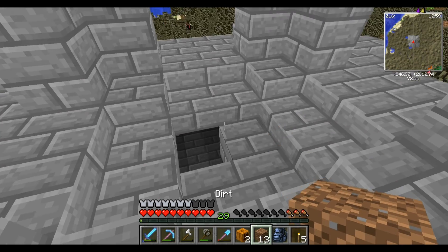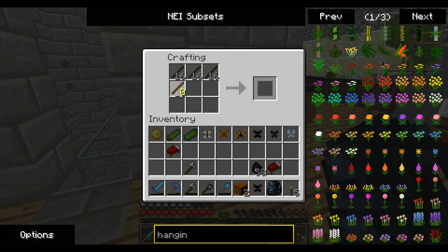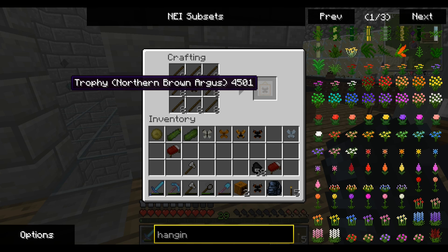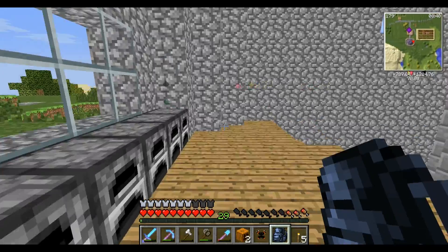Maybe we'll come back another time. Back home. And all in all, we got six butterflies from that big trip — not entirely sure it was worth it. To make a little frame for it, we just put some sticks around it. And oh, here we go — we got a trophy, one of each. Let's make these. I think we'll hang them in our bedroom.